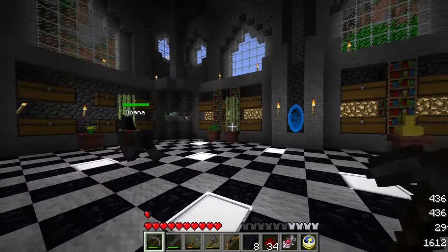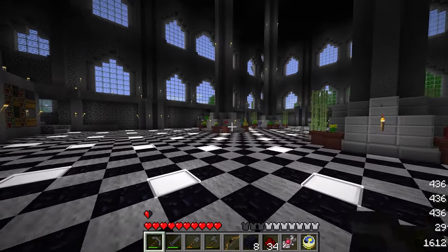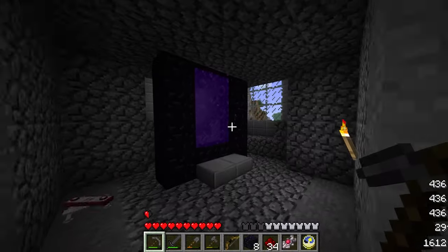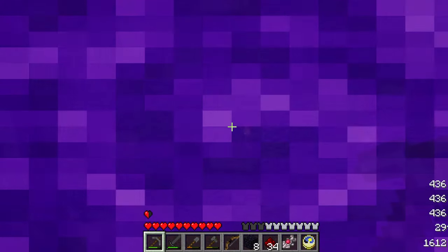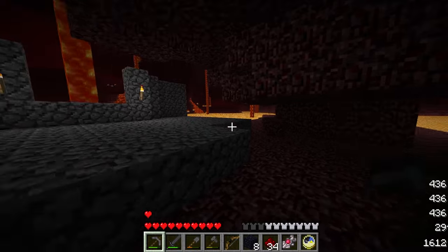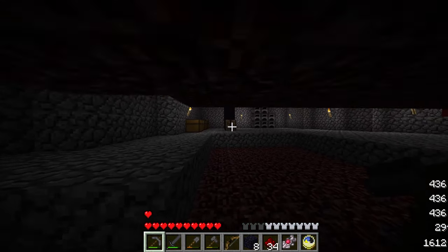We'll jump in the portal and we're back at the base. I'll show you the nether — I don't need to go there for lava, but through here is my nether base. It's basically just a mined-out area where I mine netherrack to turn into steel, and I fill up buckets of lava right there. That's literally all I have in here.